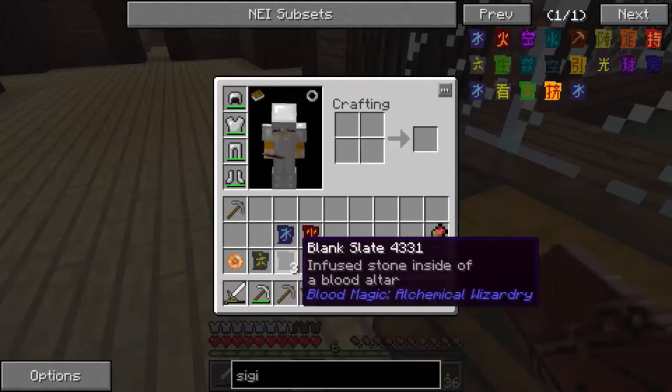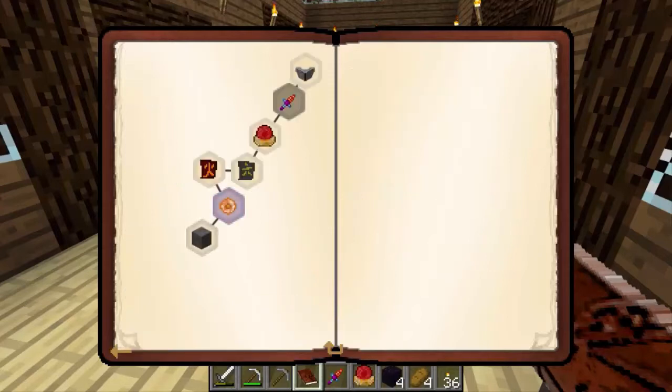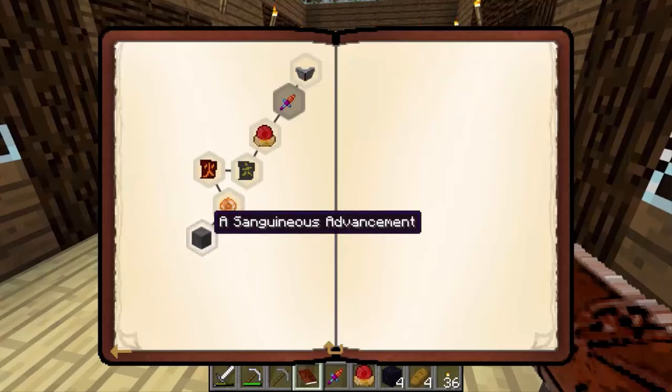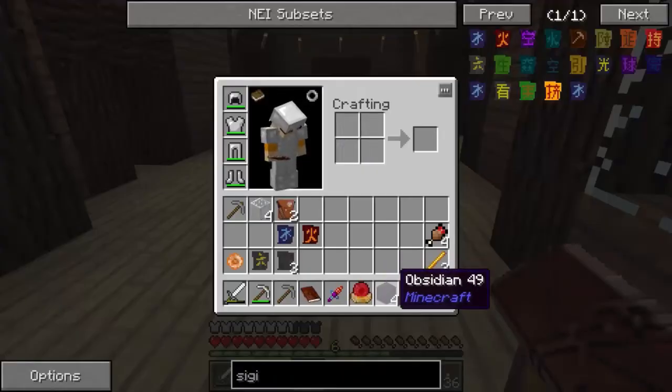Quest book goes back over there. We have to pick iron ingots or a reward bag - that's a hard decision. I'm going to go with the reward bag because we have no idea what's in it, it could be anything. As I figured - burning life away, lava crystal really? A sanguineous advancement - this time I need blood root and blood rune. The next stop on your journey into blood magic is to enhance your altar. We need four obsidian - let's go check our reward bags.